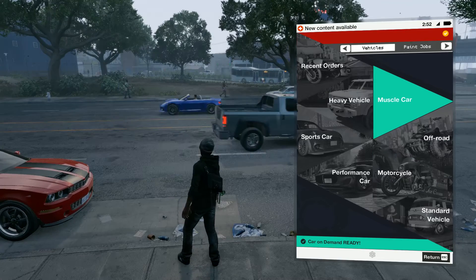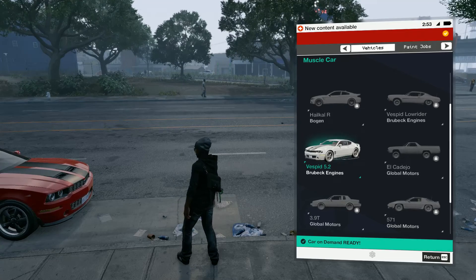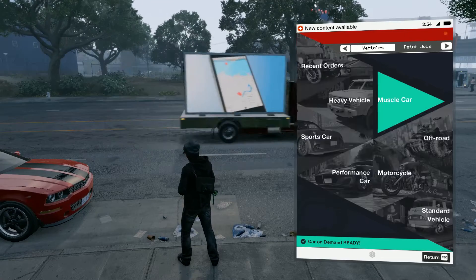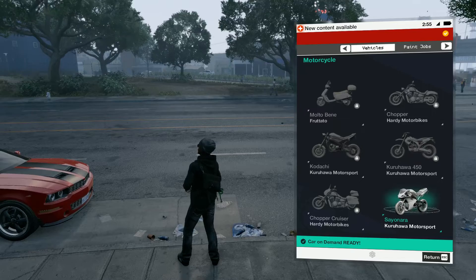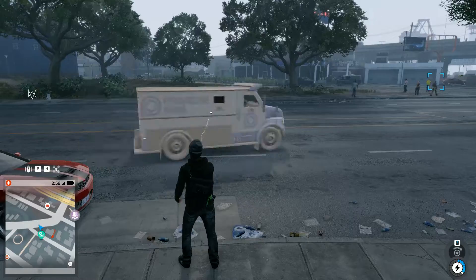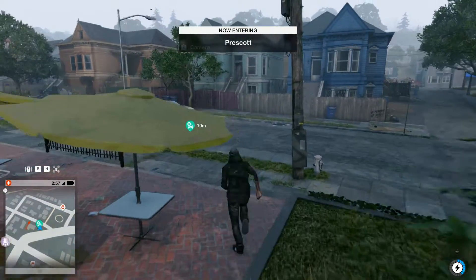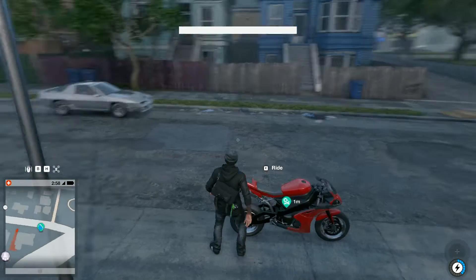So let's say you want a muscle car. Since I already had that and got it in a dealership, I can now spawn it. So the bike is here.